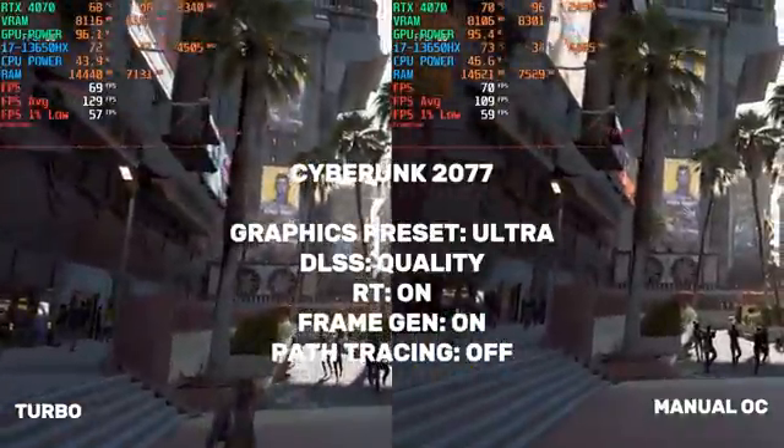So, what's the verdict? Based on these tests, manual overclocking — at least with my current settings — isn't consistently providing a worthwhile performance gain over turbo mode. In fact, in Cyberpunk and Black Myth Wukong, it significantly hurt performance. While the higher minimum FPS in Red Dead Redemption 2 with the manual OC was noticeable, it wasn't enough to offset the losses in the other games. Modern GPUs are already highly optimized, and features like turbo mode often provide a great balance of performance and stability. Spending hours tweaking settings for a marginal gain might not be the best use of your time. In my case, turbo mode is the clear winner for overall consistency and performance.